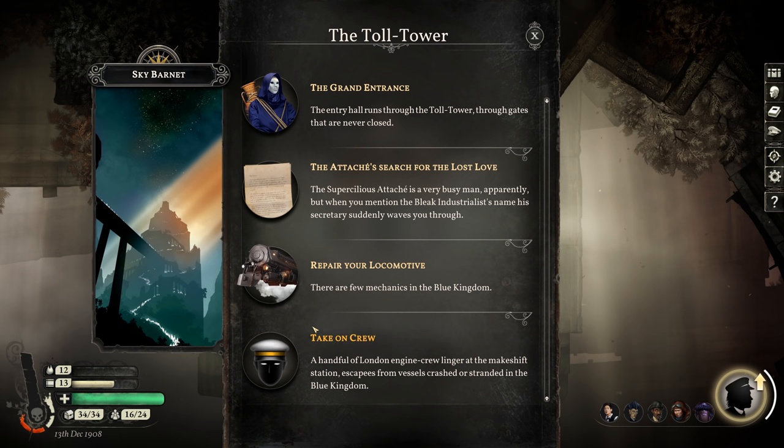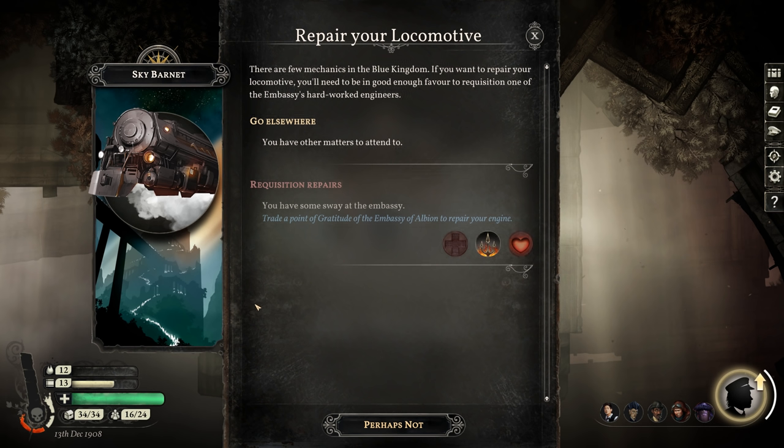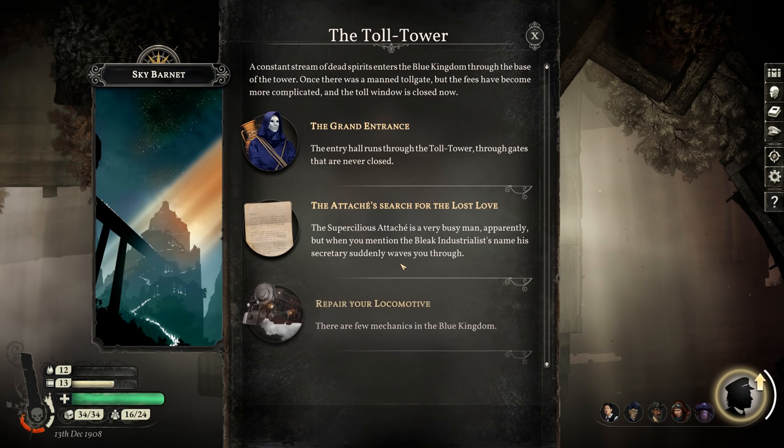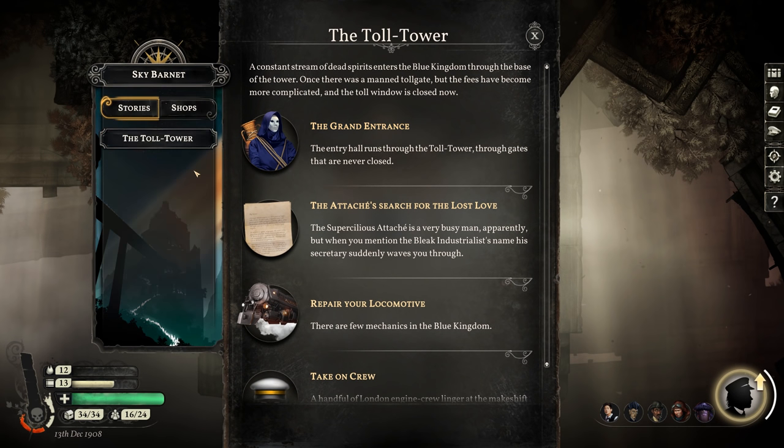I'm going to look at the repair description, though I'm not actually hurt. There are few mechanics in the Blue Kingdom — if you want to repair your locomotive, you'll need to be in good enough favor to requisition one of the embassy's hard-worked engineers. The gratitude of the Embassy of Albion is required.